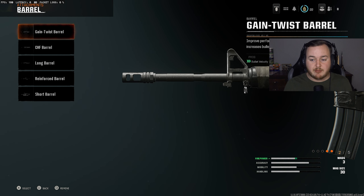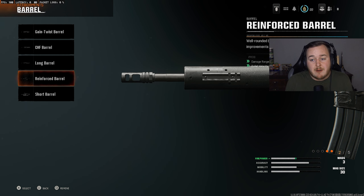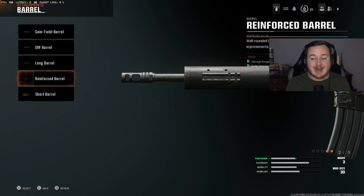For the barrel on the XM4, I'm going with the Reinforced Barrel, which gives both damage range and bullet velocity. You could use the Grain Twist Barrel for bullet velocity or the Long Barrel for damage range, but once you max out the weapon, definitely put on the Reinforced Barrel. Our damage range is nice, we get a faster time to kill, and bullets travel further and hit harder.